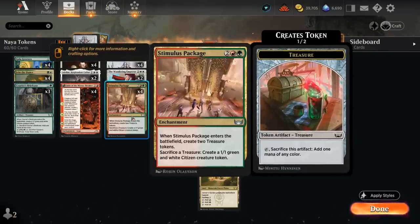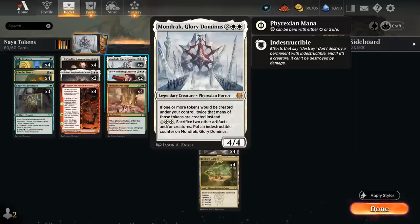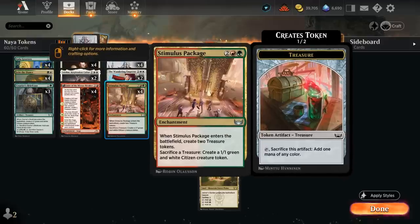At four mana we can also set up Stimulus Package, which has inherent synergy with our Gala Greeters since we can cash in a treasure token for a citizen — and the treasure can even be tapped for that to work. With Mondrak doubling everything, we can very quickly pull ahead. Once we have a board full of 1/1 tokens we can go over the top with Rabble Rousing, a five mana hideaway enchantment. It exiles one of the top five cards face down, and whenever we attack with creatures we create that many 1/1 citizen tokens. If we control ten or more creatures we cast the exiled card for free. We've also got a tiny bit of interaction with Wandering Emperor, which doubles samurai tokens with Mondrak, but we have a lot of four drops already.